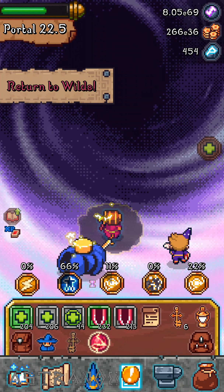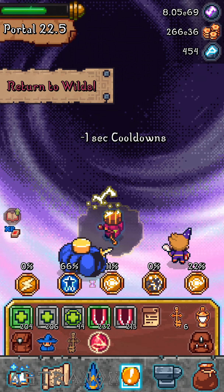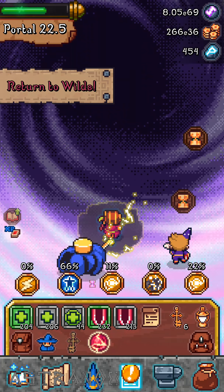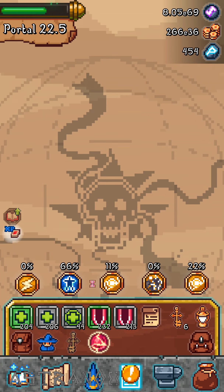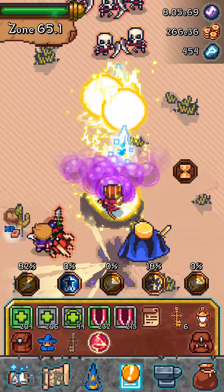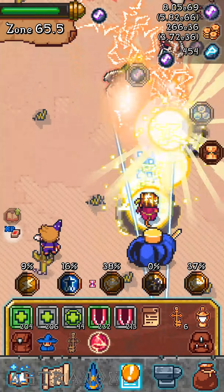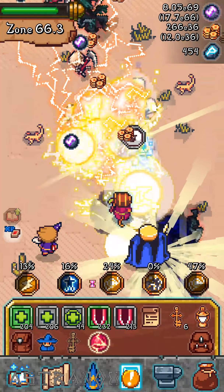If you don't have Spark, well at this point you probably have something like Icy Prism, Spark, or both — and Voltaic Orb. So portal 22.5 for meditation three. You can check my previous gameplay videos. I got the key for the dark portal — it doesn't really matter exactly when you get the key, because you need to be able to clear at least wild zone in the 60s to even clear that place. I didn't pop any stable runes so it could have been possible to do it in early wild zone 60s.